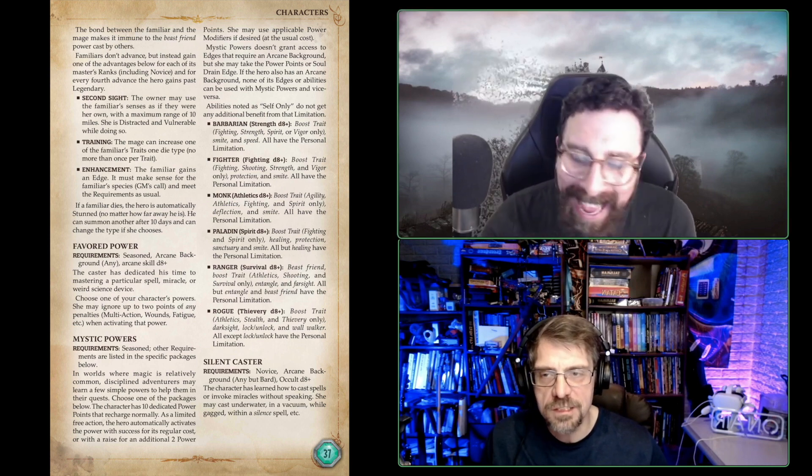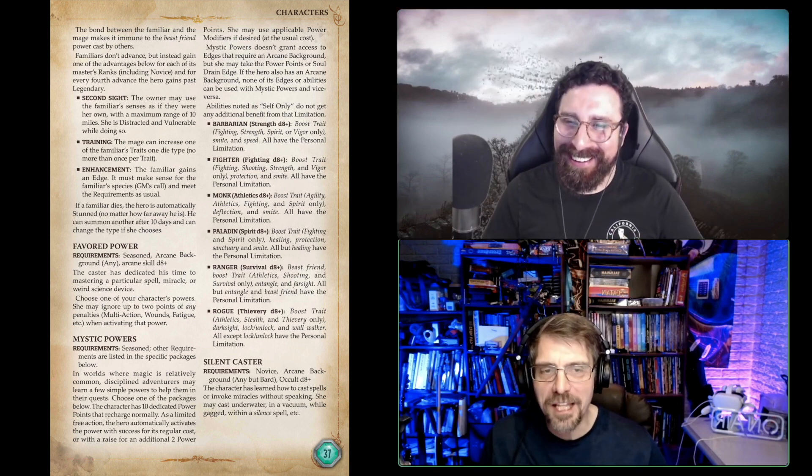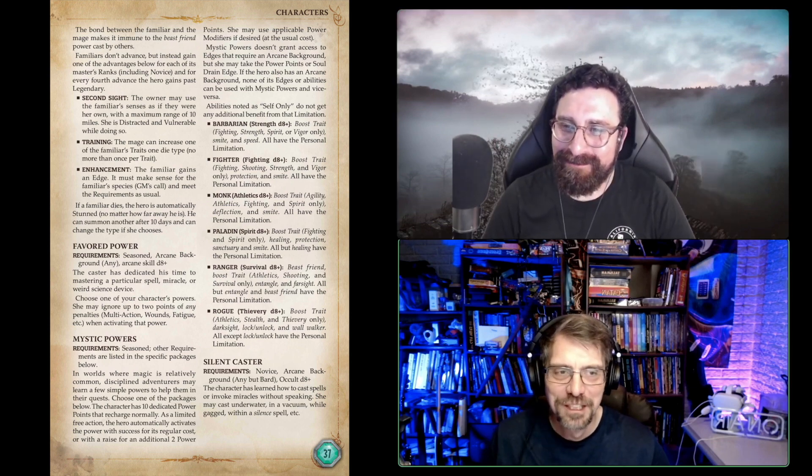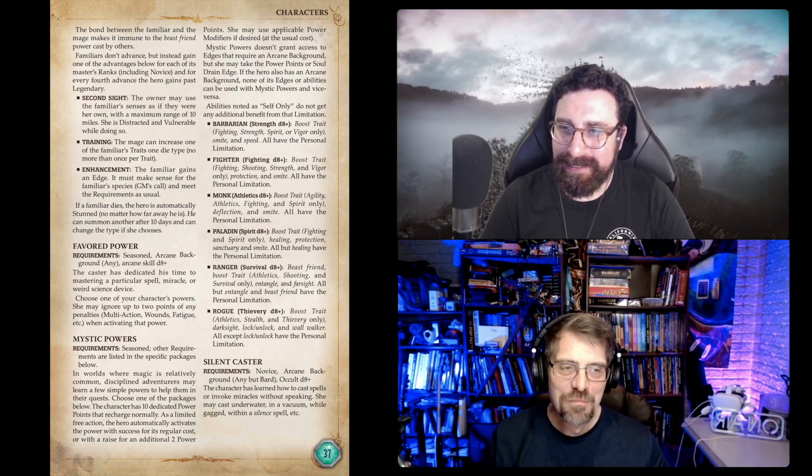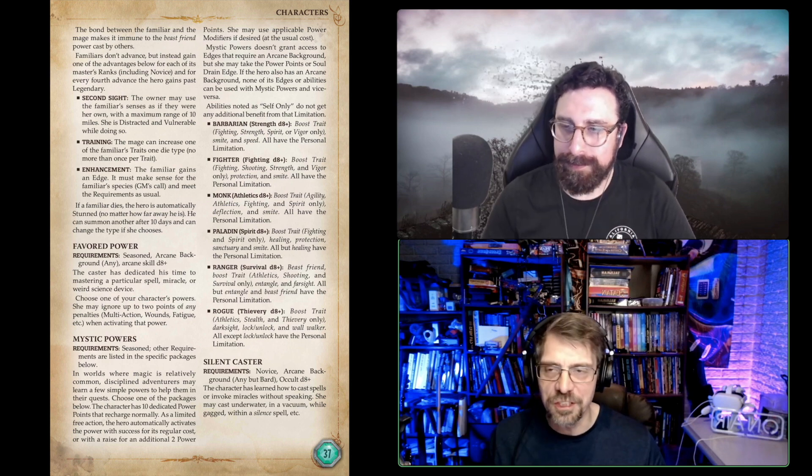Next we have one of the most important edges in the Fantasy Companion: Silent Caster. The character has learned how to cast spells without speaking. This is probably important in certain settings or games where the game master is really going to use it. I played D&D for so many years and I don't think I ever really thought about verbal components. Savage Worlds just assumes you have to speak to do a power, and this removes that requirement. I love the flavor of it — I really do.